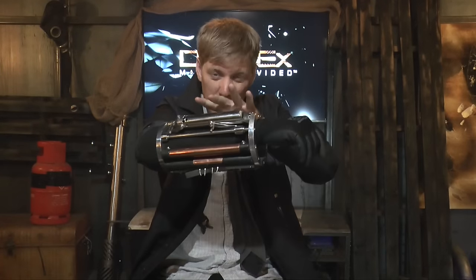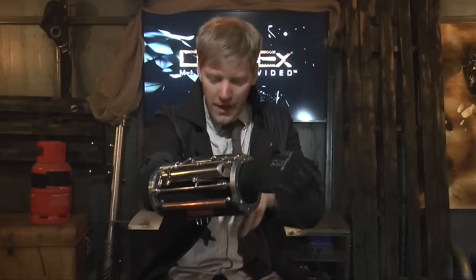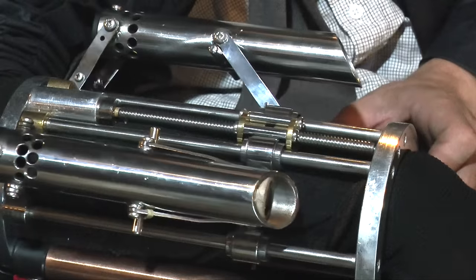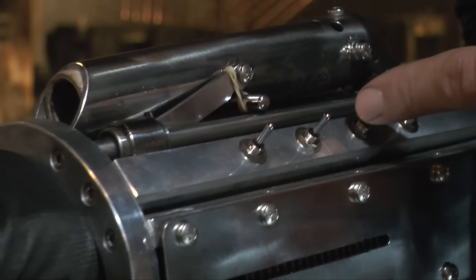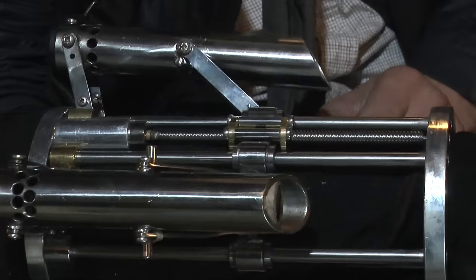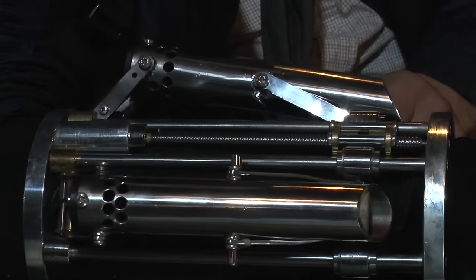Now you've seen it working, but I'll just take you through it. We've basically got the twin rocket launchers on the top, and to activate them you flip this little switch here and then they come out. And then to fire them off, there's another two switches round here, and then it fires little e-matches inside, and that fires off the rockets. And then to retract — you just flip the switch the other way and back in they go.